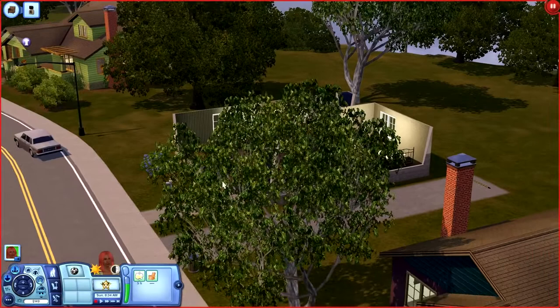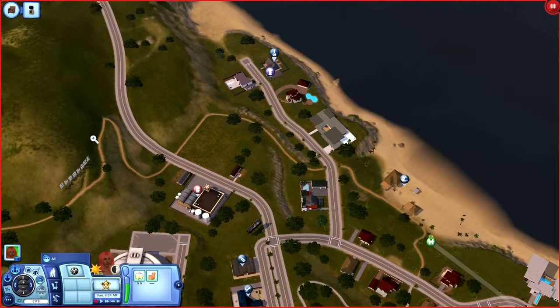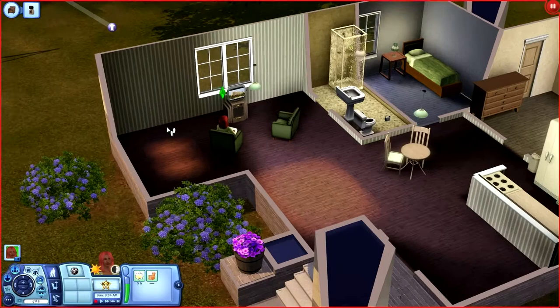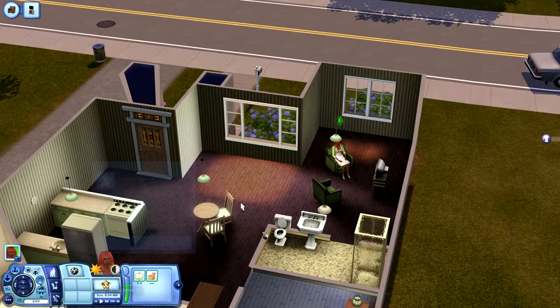This is Starlight Shores, the town I'm going to be playing in. I'm not really all that familiar with it, so that's why I decided to play it. I wanted to play an actual town that EA built instead of a fan-made one, to get the full Sim experience. Usually I play with custom worlds I downloaded and don't do much with the worlds that come with the game.